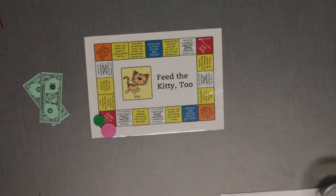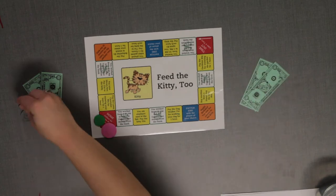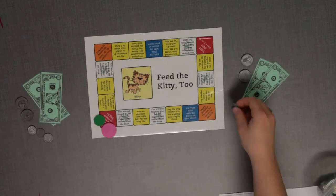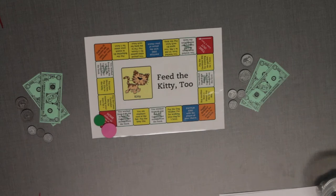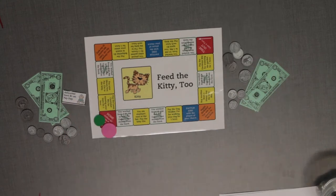The oldest player is the banker. The banker gives each player two $1 bills, two $0.25, three $0.10, and four $0.05. The banker also gives one job card to each player. Now you are ready to play!